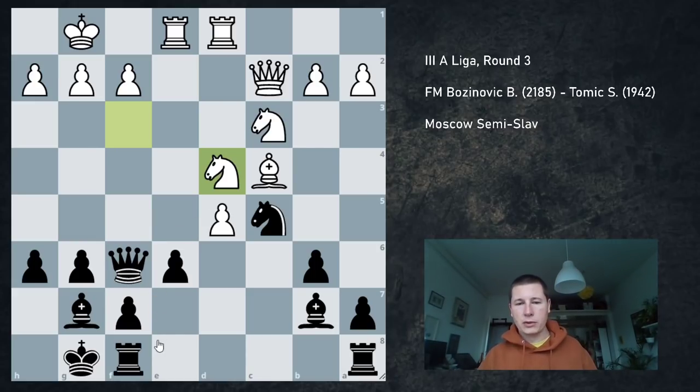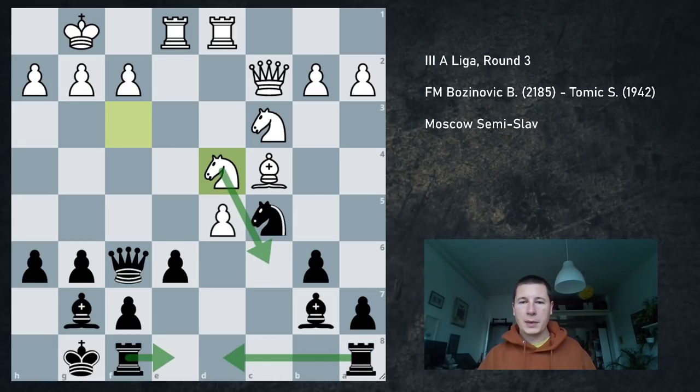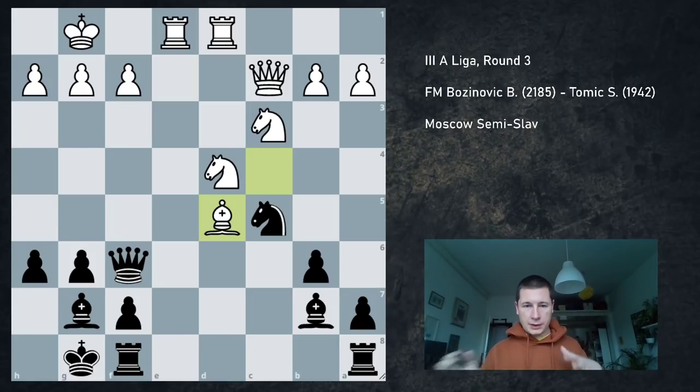Instead I could have played normal moves like Rook f8 or Rook d8. I didn't really want to allow Knight c6 — if I go Rook d8, then Knight c6, I can take it, takes, and it should still be equal. But instead I took on d5, which seemed simplest: Bishop d5. And we reached the position in which I made such a bad move — which I understood was bad the second I played it.